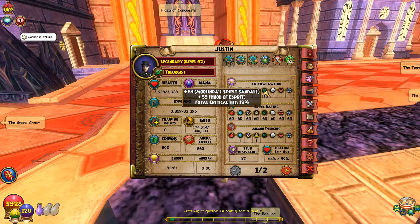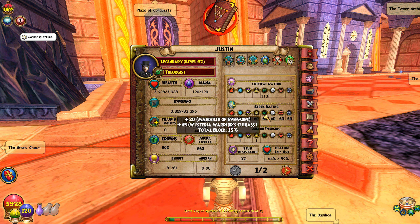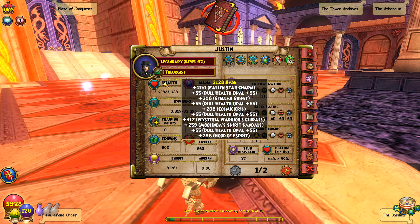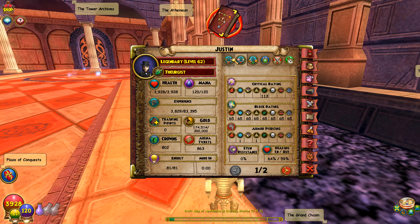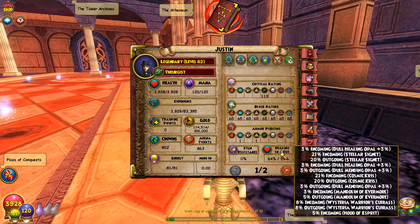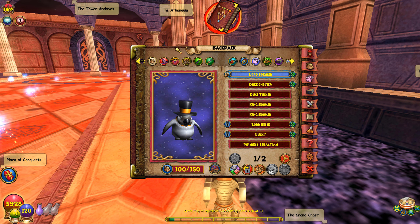Heals and centaurs or luminous weepers will also have a chance to crit. Block we've got 13%, so not that much. We have 3,928 health — absolutely ridiculous, almost 4,000 health as a legendary life — with 47 universal resist. Heal boost is 64 in, 59 out, and 89% power pip.